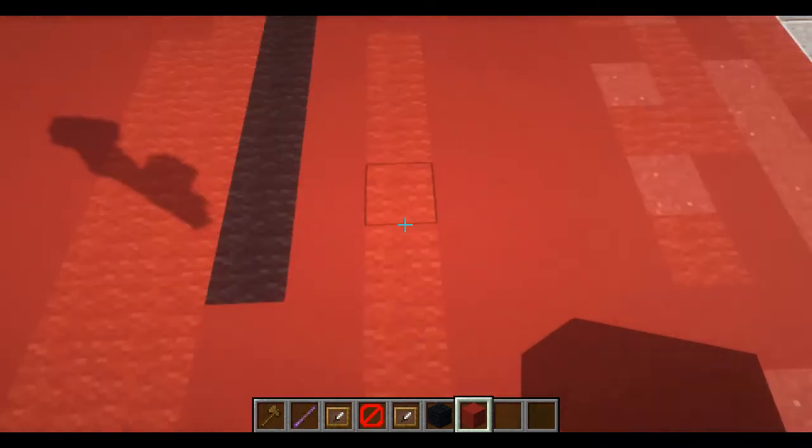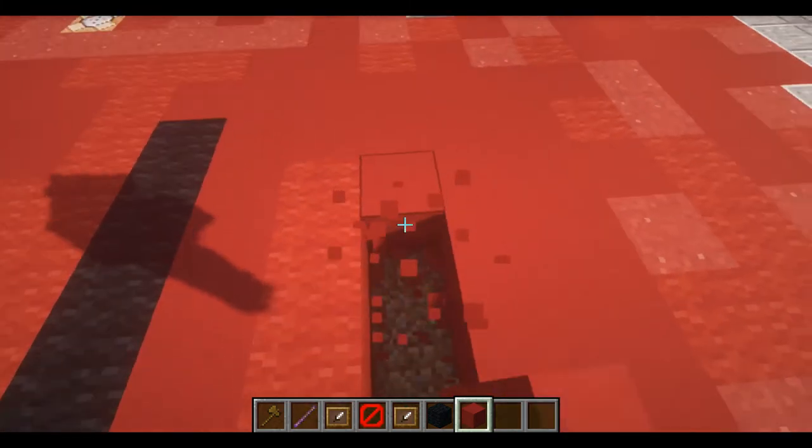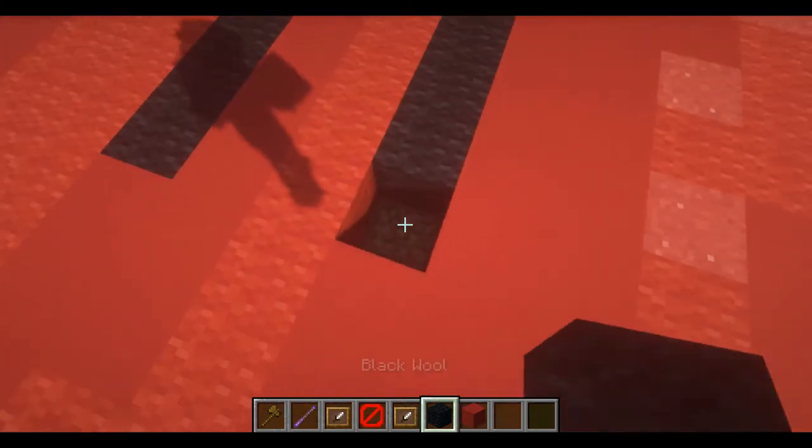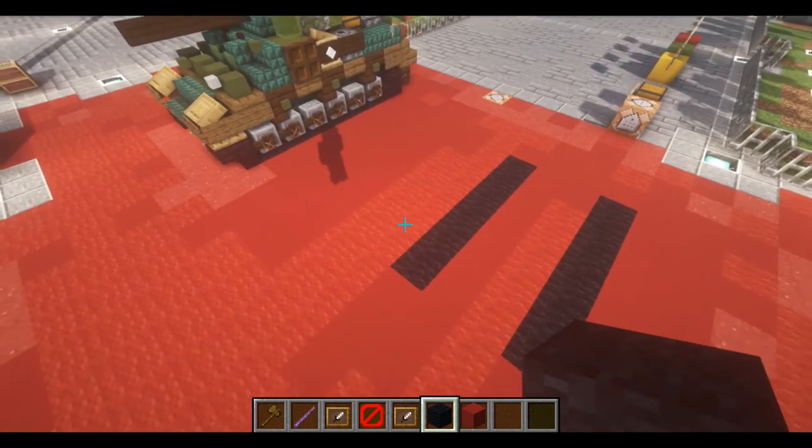Pick 2 blocks out here, then move one out and dig a row of 1, 2, 3, 4, 5, and 6. We're going to fill this in with any black block you want and we can move on to the next layer.